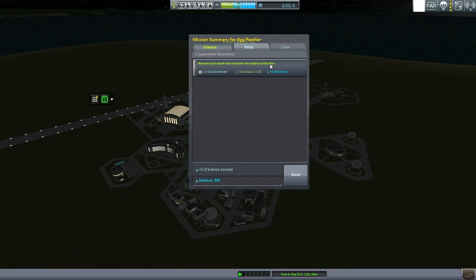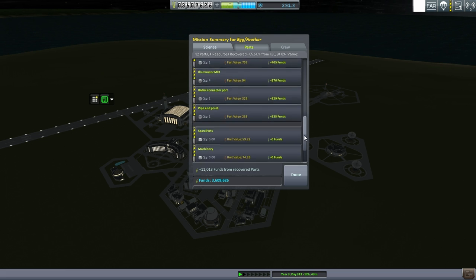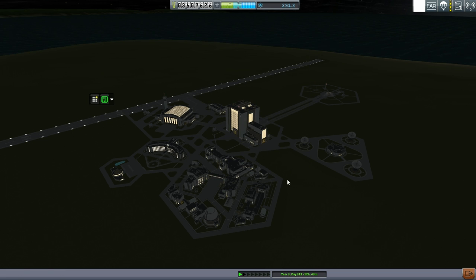Five science back for recovery of a vessel returned from the surface of the moon. I guess we haven't been bringing much back from the surface of the moon, have we? 32 parts, full resource recovered, 85.6 kilometers away from the KSC, 94% recovery value, 11,000 funds. Successful return of the egg - we had a little bit of delta-V buffer left, so if we really needed to slow down more we probably could've. So yeah, I think it was a good test.